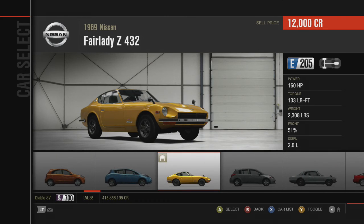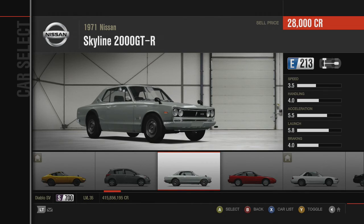Both have these two-litre engines, and of course the price difference: we're looking at just $12,000 for the Fairlady Z432 versus $28,000 for the Skyline 2000 GTR.